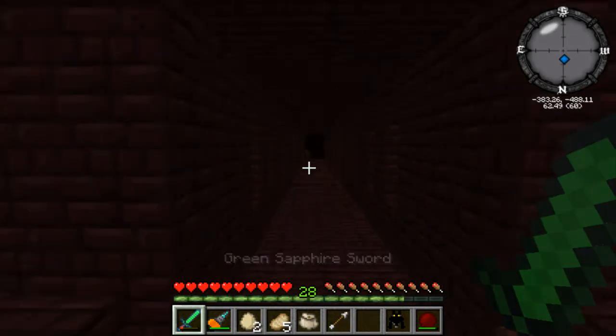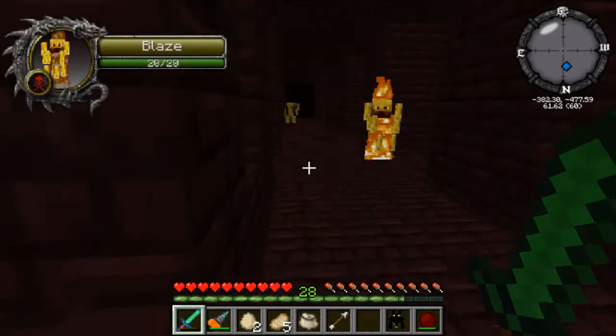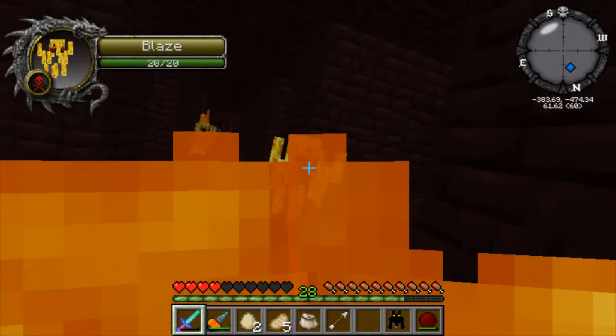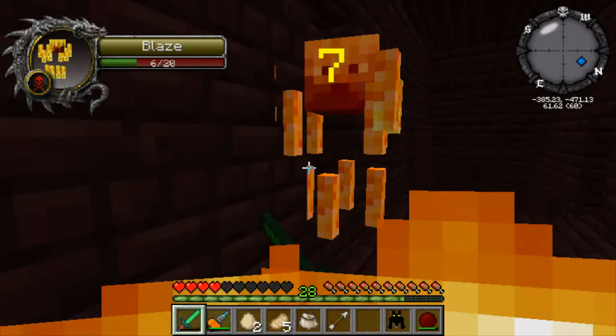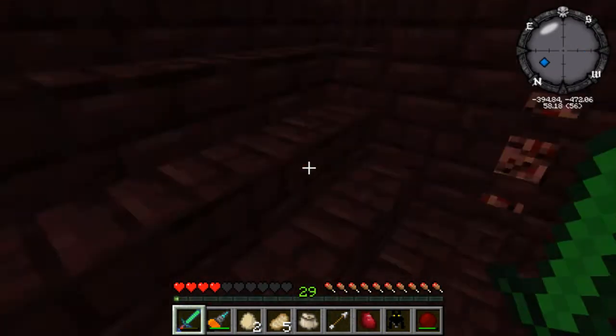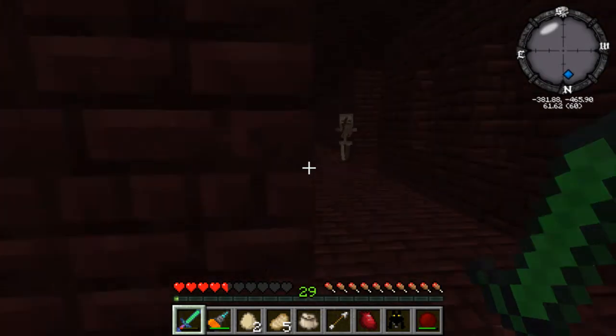My sword is very nearly depleted and I have no armour on. This'll be — ow ow ow ow ow! So where's your spawner at, dude? He dropped a Minium Shard — I think he dropped a Blaze Rod. Did anyone else see a Blaze Rod?